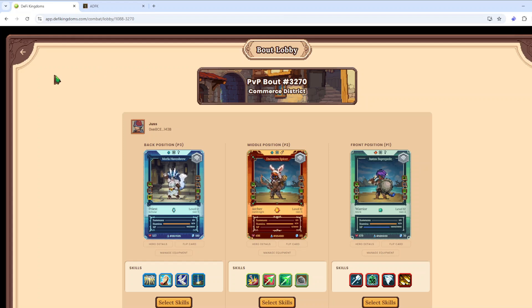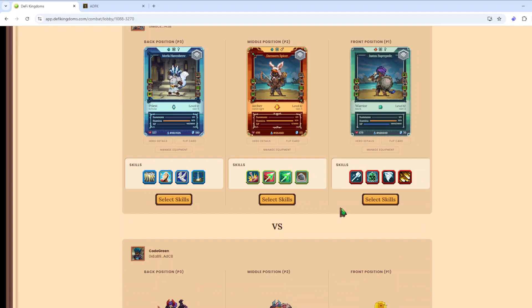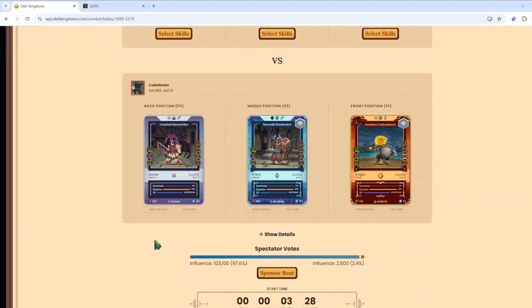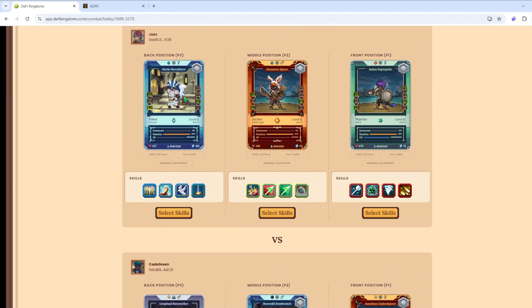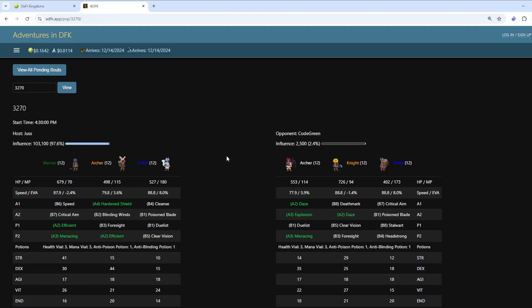Hello and welcome to another Let's Play DFK video - second one of the day, let's go! Missed one yesterday watching football, so might as well try to keep it at a one-a-day pace. I'm going to be playing lightweight this time, level 12 average, against channel favorite Code Green. He is in the holy trinity: knight, archer, priest.